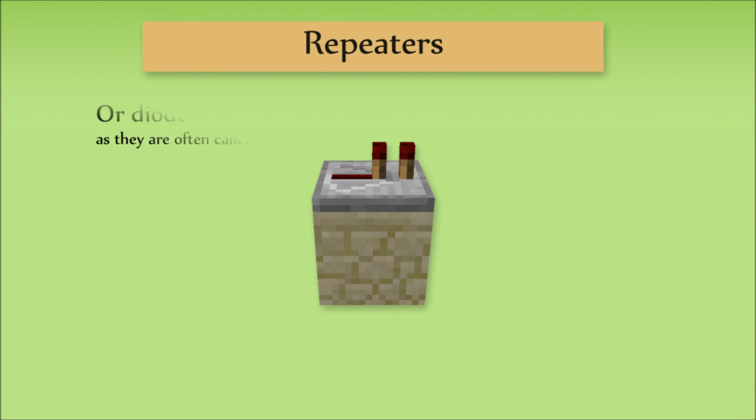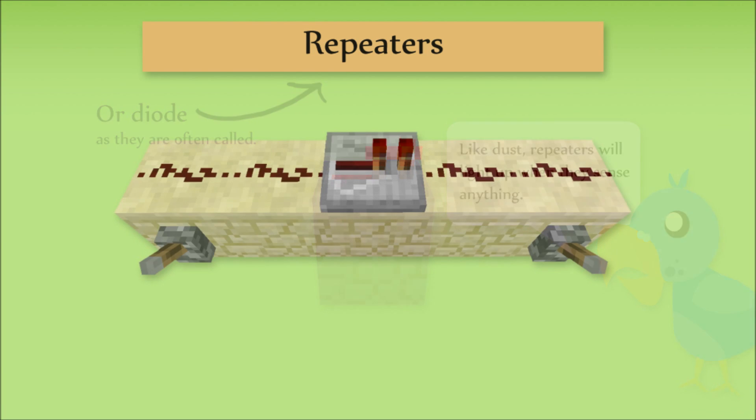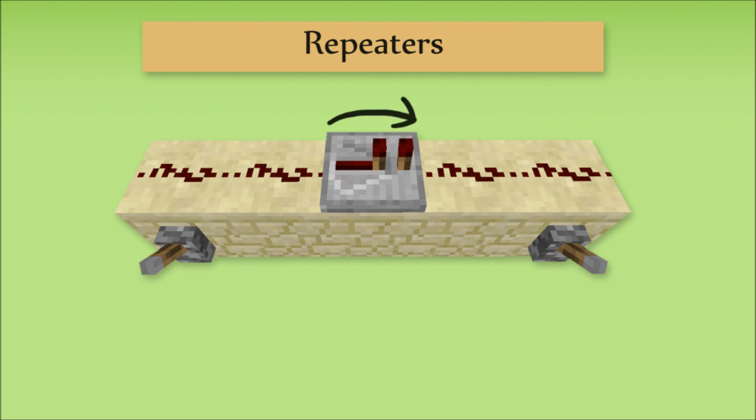The repeater. Also known as a diode, repeaters are very insensitive. They only convey sensors in one direction, and are a lot harder to change on or off than dust. In this picture, the repeater is facing to the right, as that's how the arrow on it is facing. It will only receive sensors from the base of the arrow, and it will only give them out at the head.